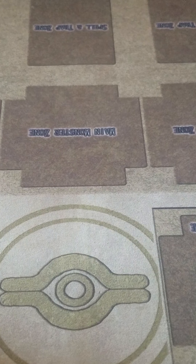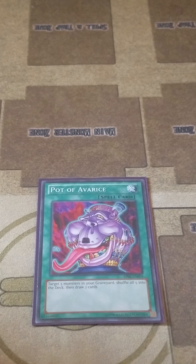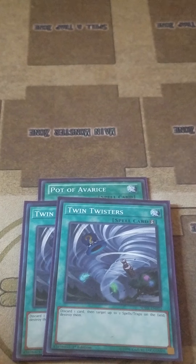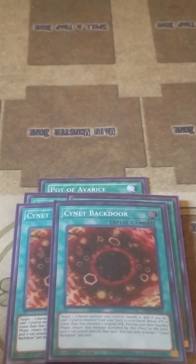Moving on to the spells — it is a blind go-second deck to attack, but I do play one Pot of Extravagance, or grind game, which has only happened once. I play two Mystical Space Typhoons because it's blind go-second. Two One-Time Passcode, so I can get a free level four Cyberse token — you can only activate it once per turn. Two Cynet Backdoor — target a Cyberse monster you control, banish it, and then add a Cyberse with equal or less attack from your deck to your hand. It then returns to the field during the end phase.